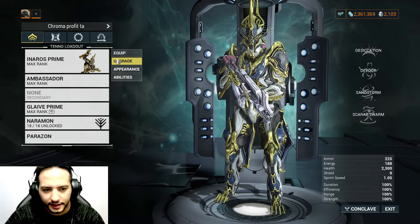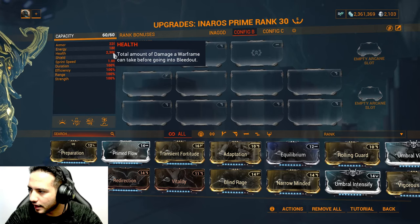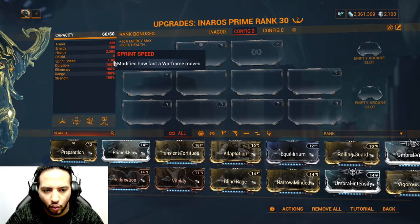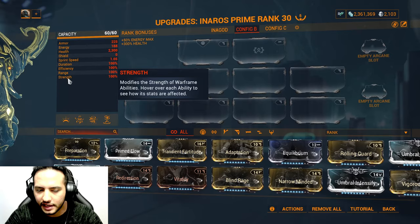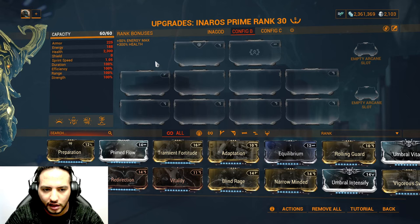First thing first, we go to Upgrade and we can see there is nothing modded. Armor is 225, energy 188, health at 2300 — the highest HP frame in the game. Shield is zero because he doesn't use any shield. Sprint speed at 1.05. Duration, efficiency, range, and strength are all at 100%. Duration is how long an ability lasts, efficiency is how much energy each ability consumes — the more efficiency you have the less consumption. Range is how far or wide your ability reaches.